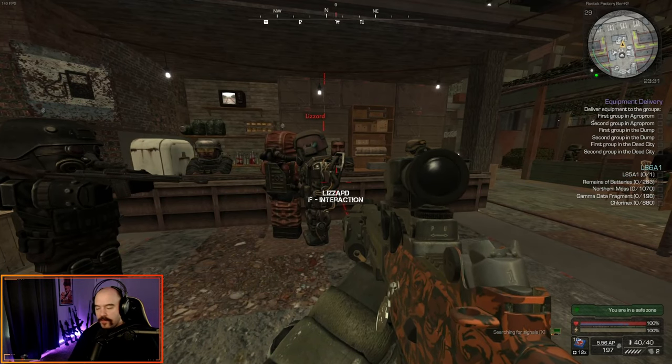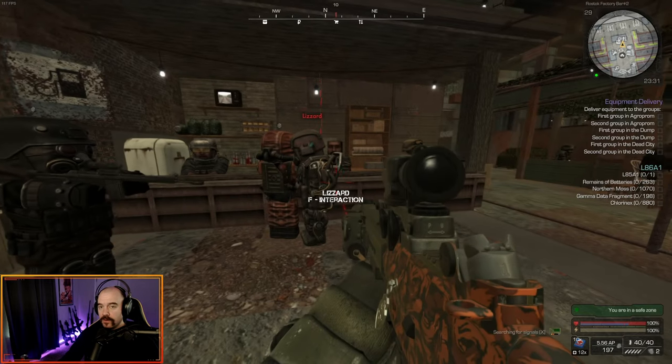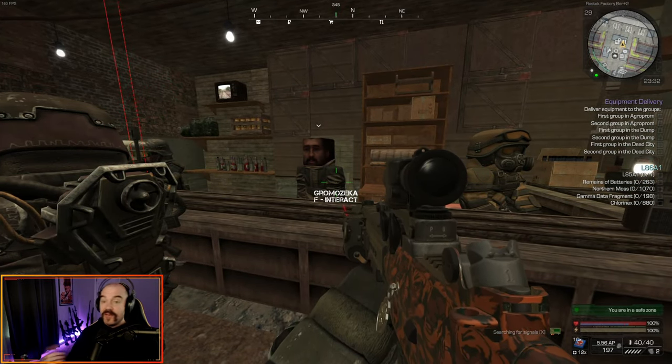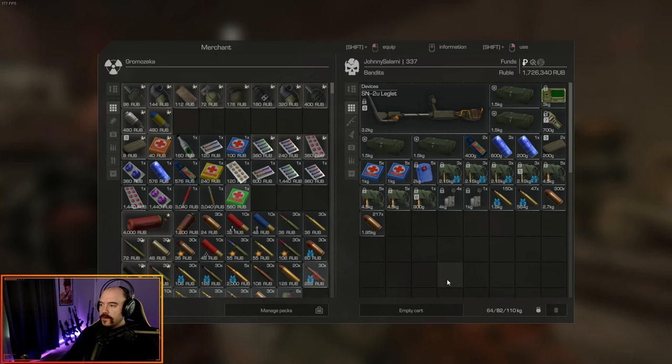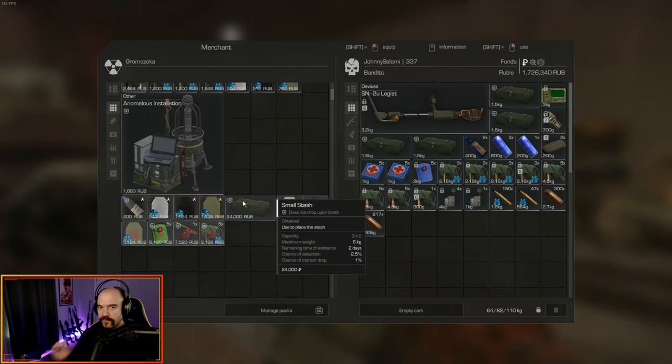Welcome back folks. Today we're going to be going over stashes — the small stashes that you can buy from the bar and possibly from the sub factions. I'm not really sure about that since I haven't been to the sub faction areas and joined one, but the guy in the bar here sells them. At the very bottom, once you get level five reputation, you can buy small stashes.